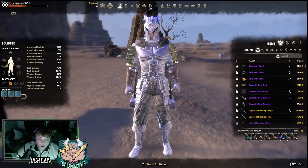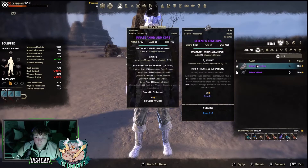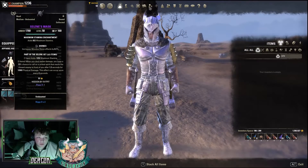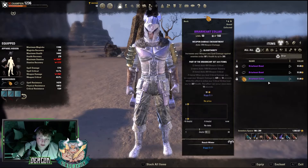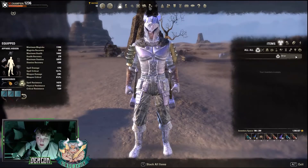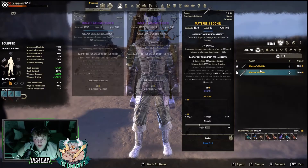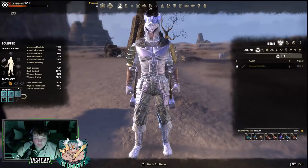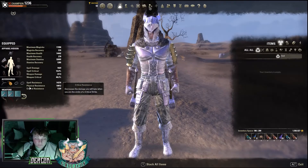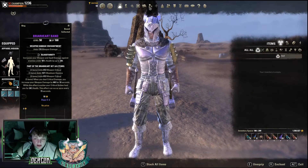If you just want a more optimised setup and you've done a little bit of vet dungeons, I always use Selene's on the head and shoulder - mine are both medium, one of the best traits. And then if you've got a little bit of gold, you can use Briarheart on the jewellery. You can actually farm 2 Briarheart daggers from a quest in Wrothgar, I think it's the sort of northern Wrothgar where a lot of the icebergs are at the top. Briarheart is still a solid set this patch.